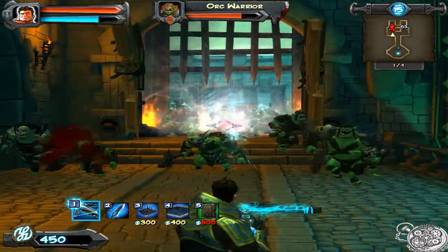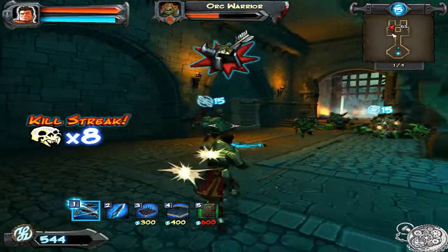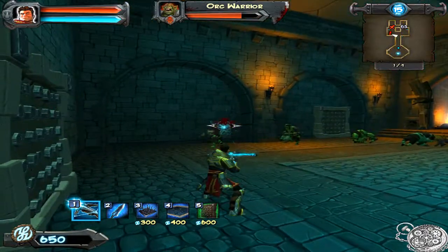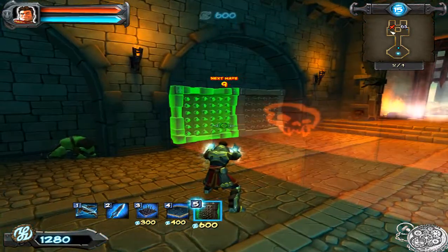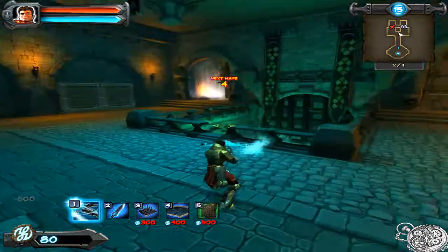Now, normally when there's two doors like this, you want to stack one side mainly with the traps, and then just pay attention to the other door by yourself. However, for this map, you don't really need to worry too much, since it's only the second level and you can pretty much breeze through it. You could even do this map without using traps at all.